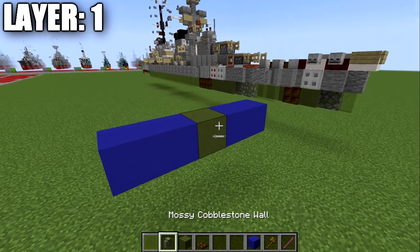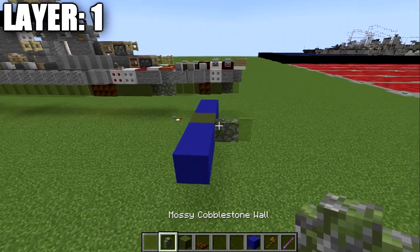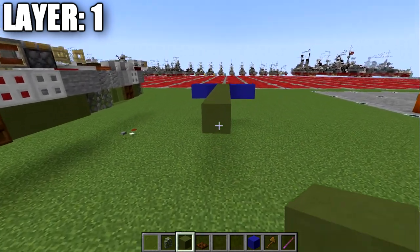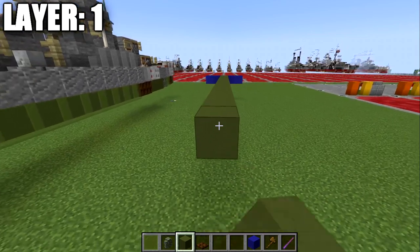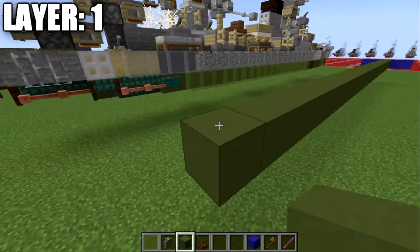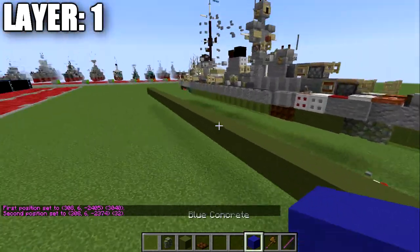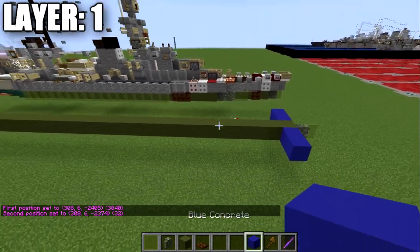To get started, we're going to place a green terracotta block, then a mossy cobblestone wall forward, then a green stained glass pane. We're then going to go back from that middle block, placing 32 green terracotta blocks in total — so 32 back and then 33 if we count the first one placed in the front.